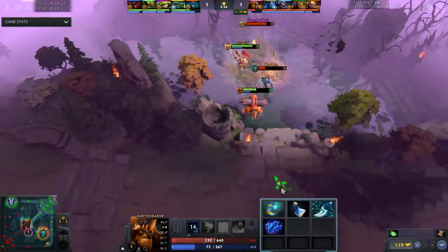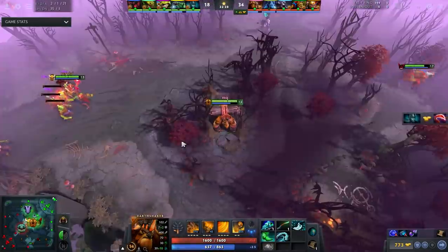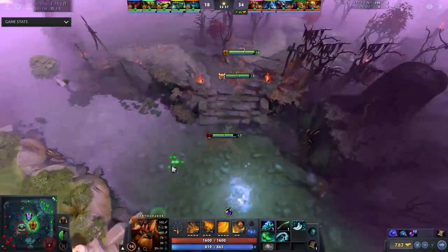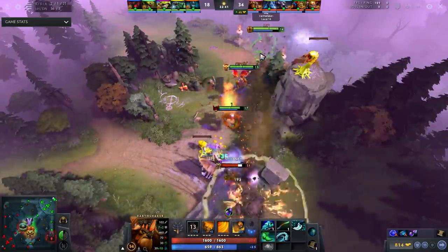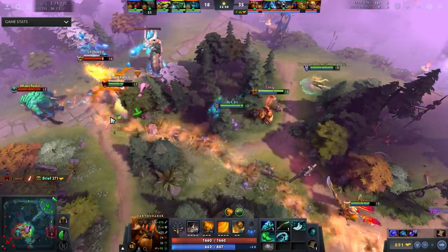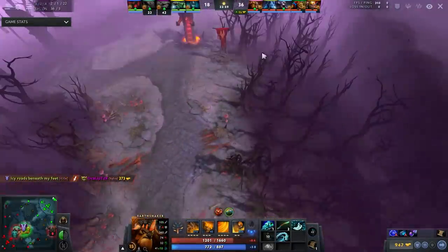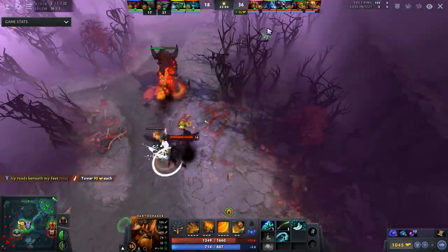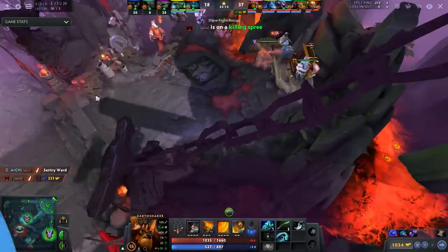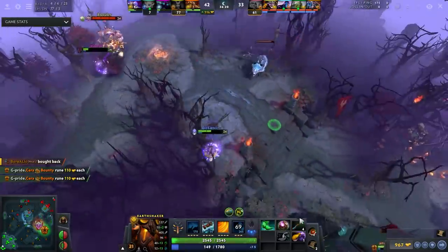After mana boots, you follow up with blink and then a shard. The shard reduces fissure's cooldown by two seconds and makes it so that anytime you cast a spell while they're fissured, aftershock goes off. It also reduces the fissure cooldown by two seconds, bringing it from 15 seconds down to 13 when maxed. After blink into shard, you buy Aether Lens, which increases fissure range. Then you turn Aether Lens into Octarine, which reduces fissure's cooldown by 25%, bringing it down to about a 10-second cooldown.